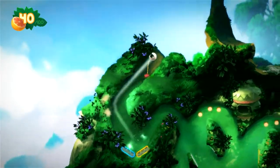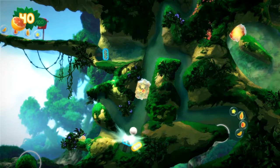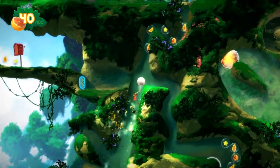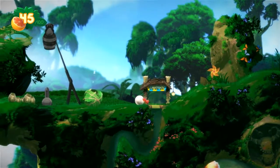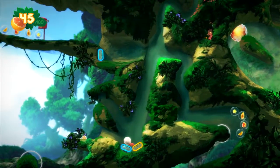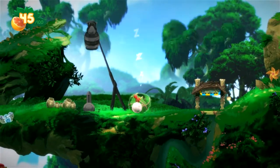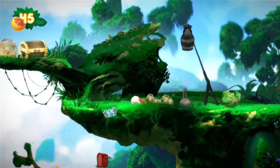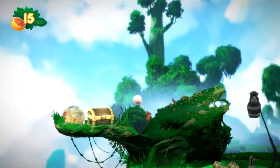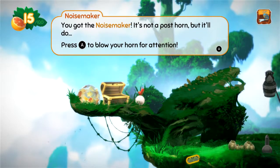There we go. There's going to be an ice block full of those. Kinda want to go back down there. Look at that — isn't that neat? That one jumps me up too. That's Baldino — he's sleeping. There is something locked here, we'll feed that up. Toss ourselves up — we got a treasure chest. What's this? You hit the noisemaker. It's not a posthorn, but it'll do. Press A to blow your horn for attention.